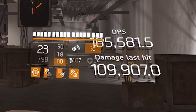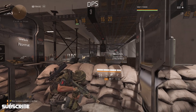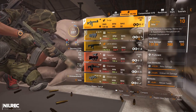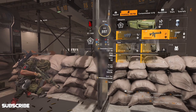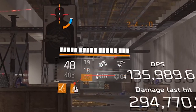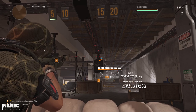For the Surge, let's demonstrate Perfect Spike: headshots grant 25% skill damage for 15 seconds. Shooting this dummy in the head shows an icon at the bottom left confirming the 25% skill damage bonus is active for 12 seconds.